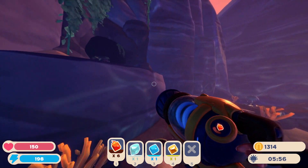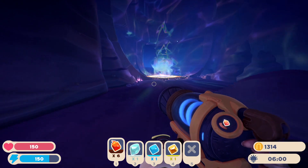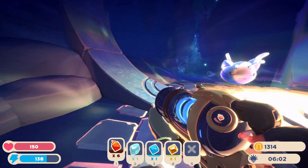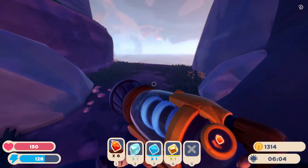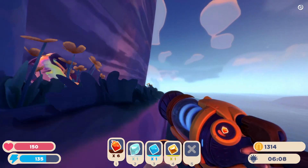If you then jump up to the shelf right here with your jetpack and keep walking back past the teleporter, jump up on this rock and then jump up right here, you'll find the next treasure pod.